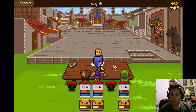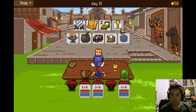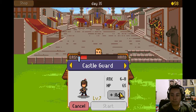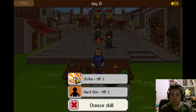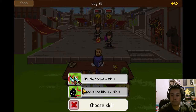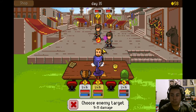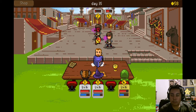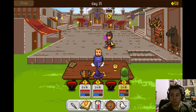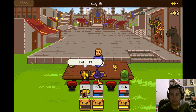One lesser mana potion. One lesser mana potion. Still gonna kill five more. There we go. Just used all my mana, but that worked. Level up.